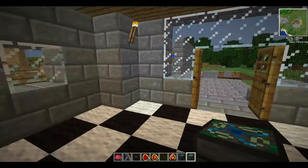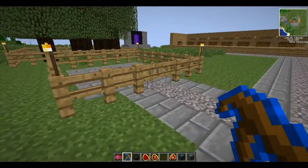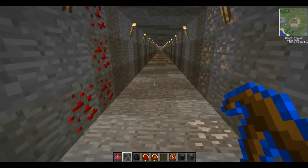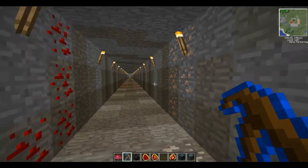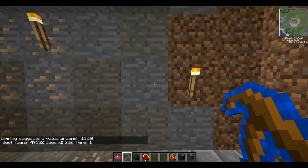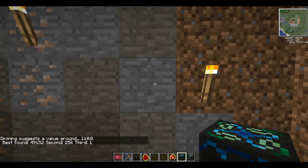I'll get the divining rod out now and show you how to use it. I'm going to meet you at the bottom of my mineshaft. We're at the bottom of the mineshaft — I haven't mined it out or anything, I've just dug a straight path. You take your divining rod like so, and tap on the wall. And you see it goes: you've found 49,000, which is a lot — 49,000 is uranium.